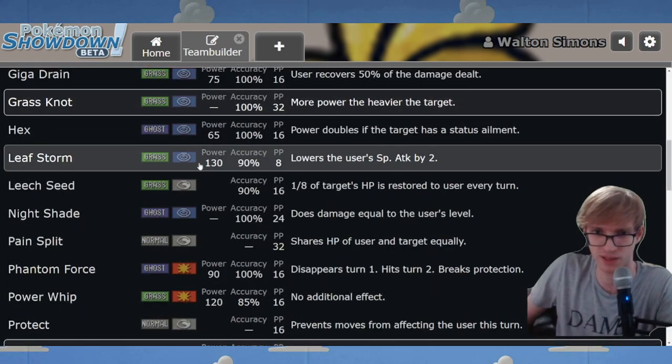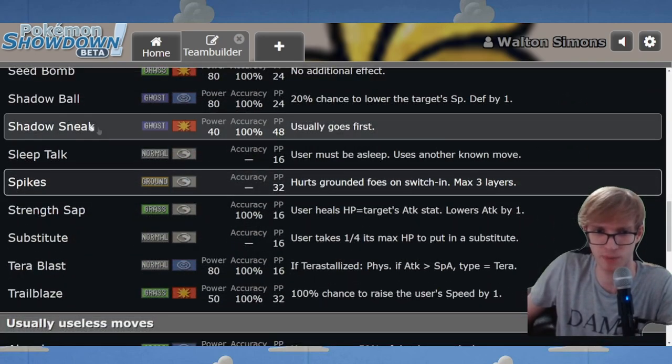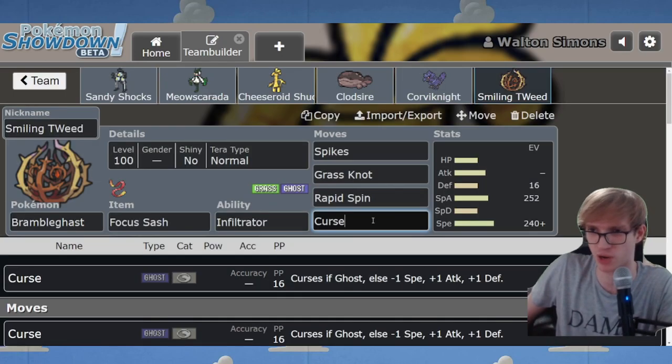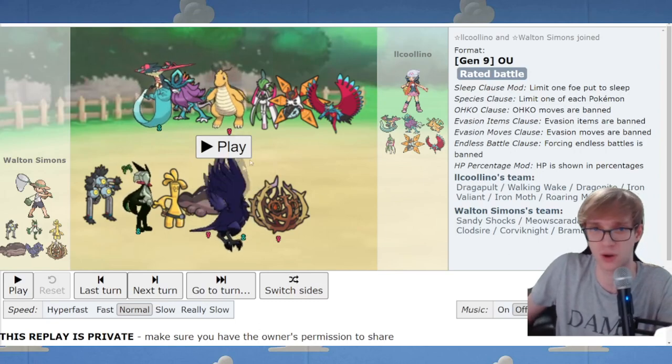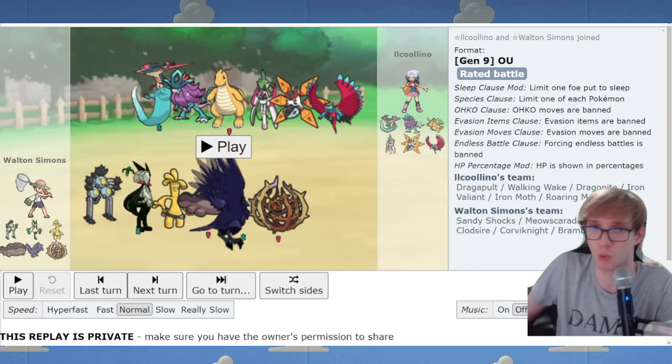Shadow Sneak might be nice for some situations - it's probably flexible and you can try different stuff. So let's take a look at the replay with this version of the squad, up against a Walking Wake team - a nice little opportunity for some practice against the very common Walking Wake.